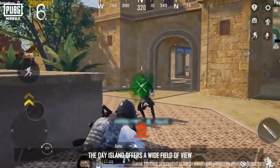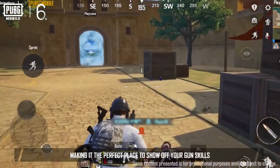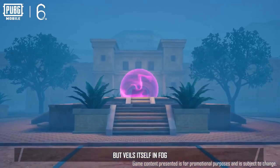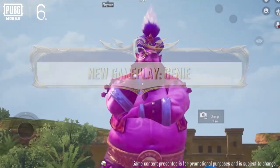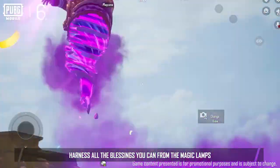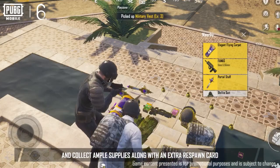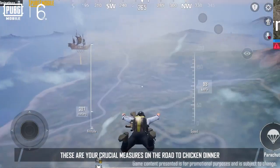The Day Island offers a wide field of view, making it the perfect place to show off your gun skills. The Night Island boasts charming scenery, but is shrouded in fog — extra caution is advised. Eliminate all enemies on the island, harness all the blessings you can from the magic lamps, and collect ample supplies along with an extra respawn card. These are your crucial measures on the road to chicken dinner.